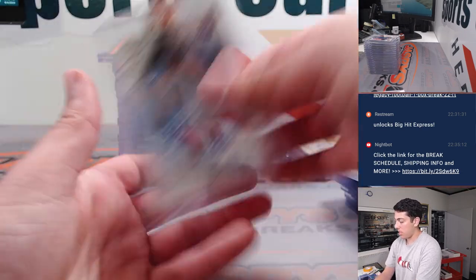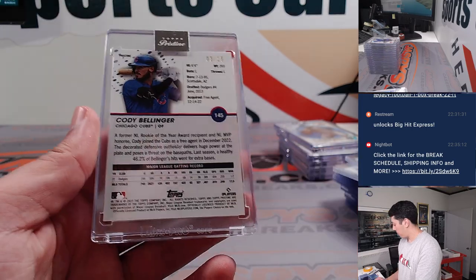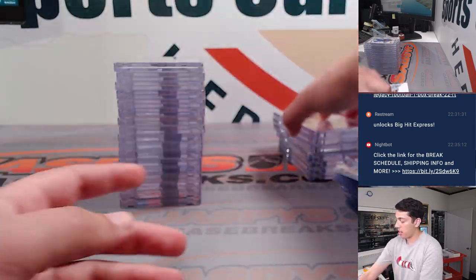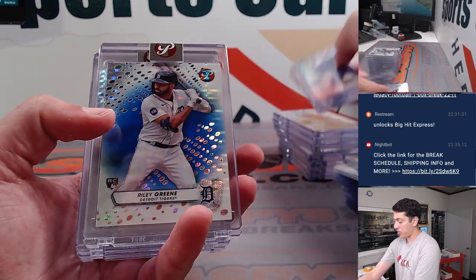Cody Clemens Gold Auto, Stanton had a Pink, Cody Bellinger 3 of 15 there for the Cubs. Dawson, Jones, Raleigh Green /75.